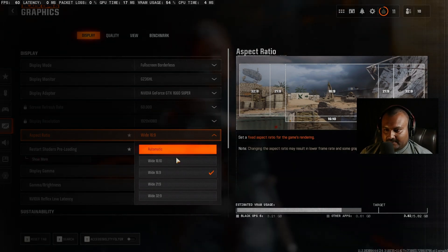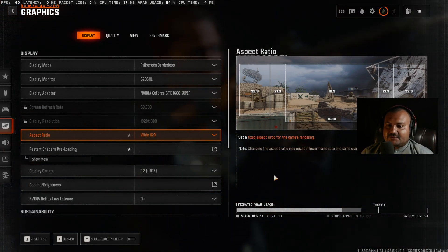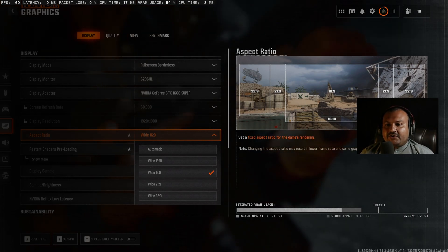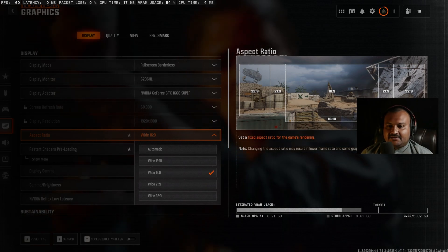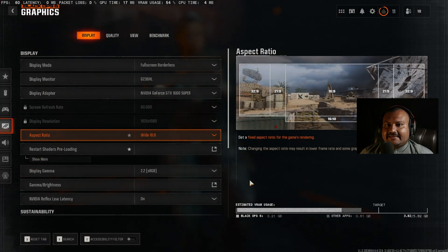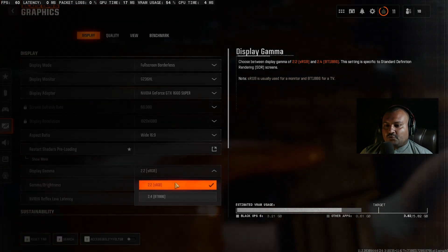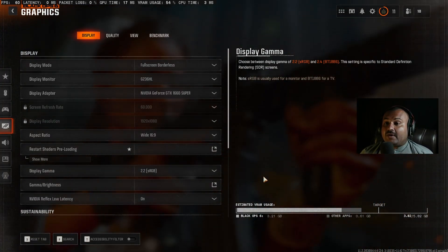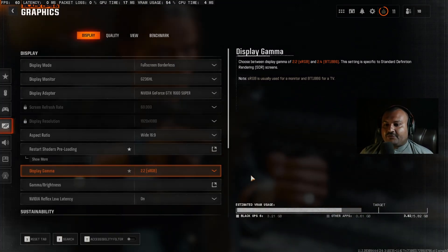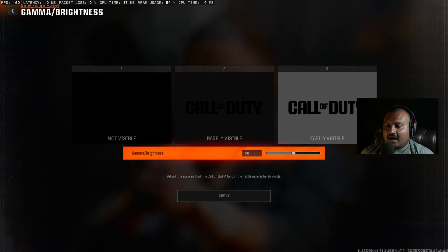For the aspect ratio, I highly recommend do not go for automatic — this game is very buggy right now. Check your monitor's native aspect ratio. For a regular 1920x1080 monitor that is 16:9, just select that. For display gamma, select 2.2 sRGB if you have a regular monitor. If you have a very expensive OLED monitor or TV, go with 2.4. For brightness, stick with 50% or 55% — don't go higher than 55.